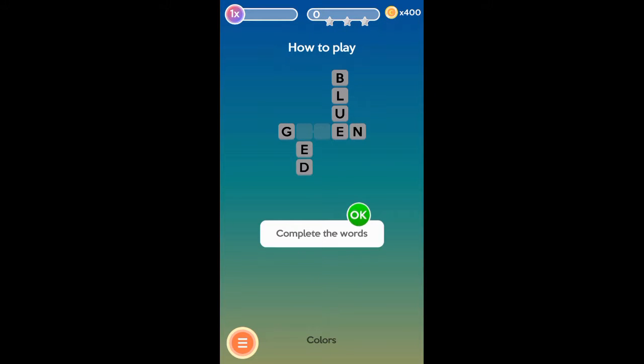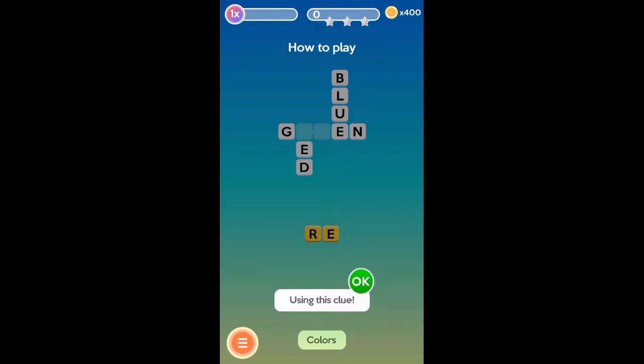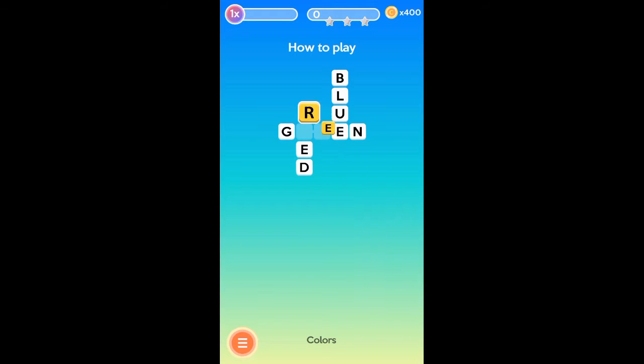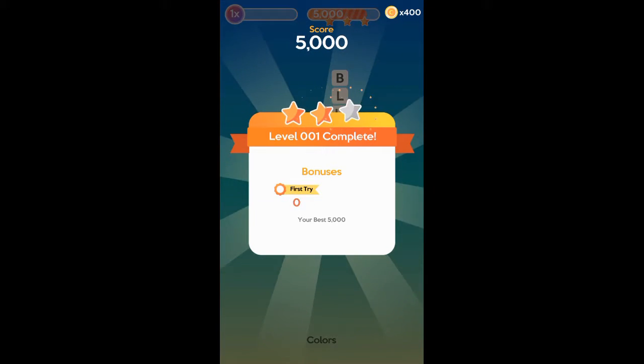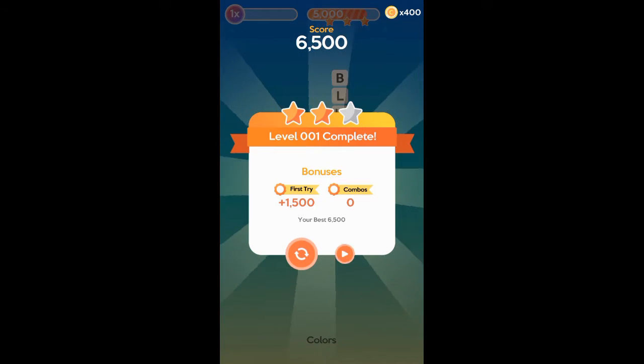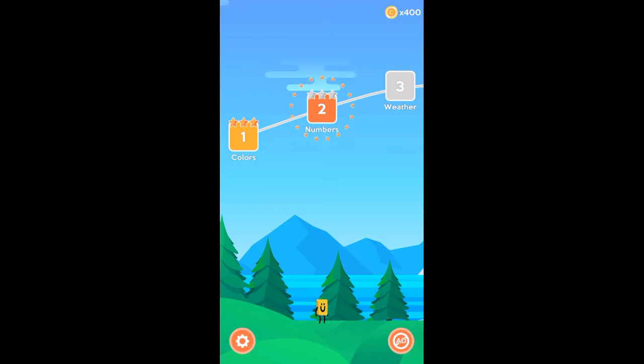Okay, complete the words. I see blue — oh yeah, easy. All right, numbers.